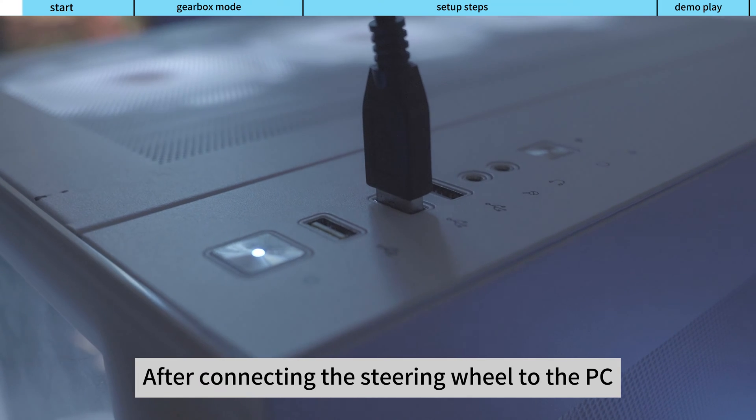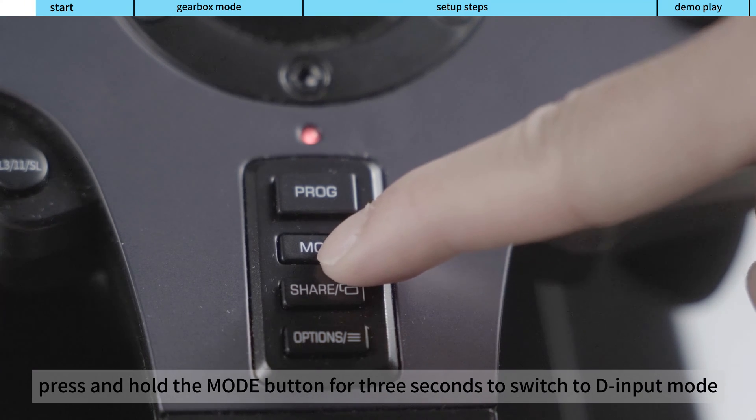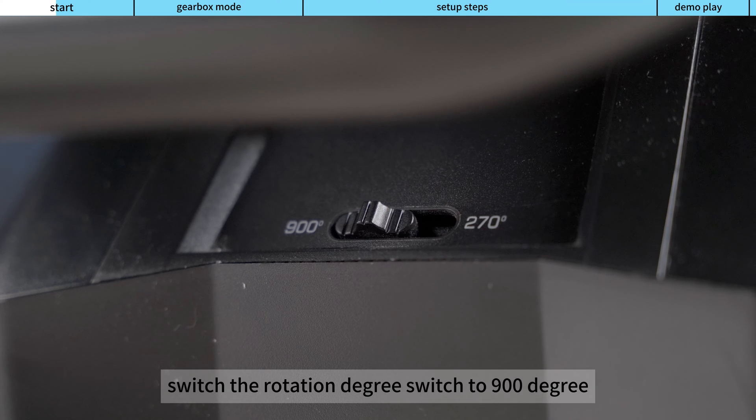After connecting the steering wheel to the PC, press and hold the mode button for 3 seconds to switch to D-input mode. Then switch the rotation degree switch to 900 degrees.